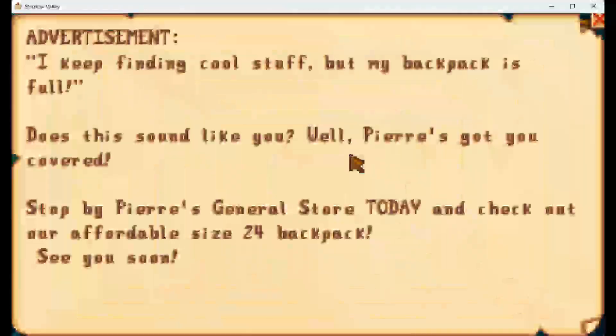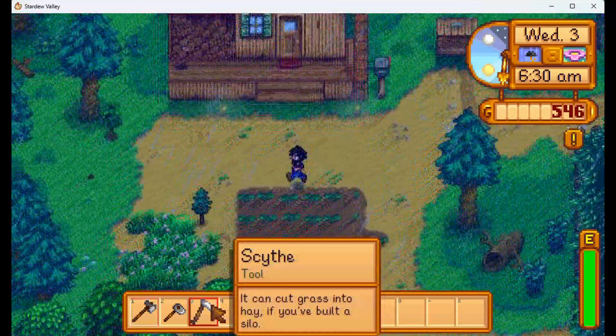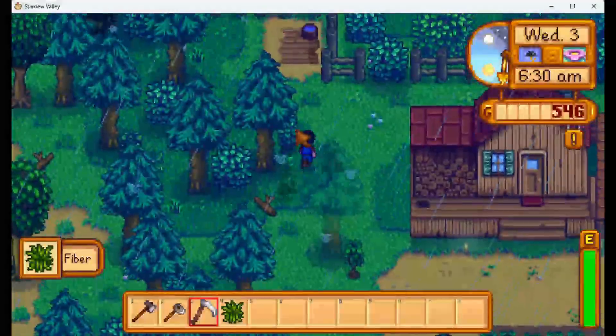I've got mail. 'I keep finding cool stuff when my backpack is full — does this sound like you? Well, Pierre's got you covered. Stop by Pierre's general store today and check out our affordable size 24 backpack. See you soon.' Guys, we need that backpack, we do. But we don't have enough — it costs 2,000 gold and we're not even close yet.